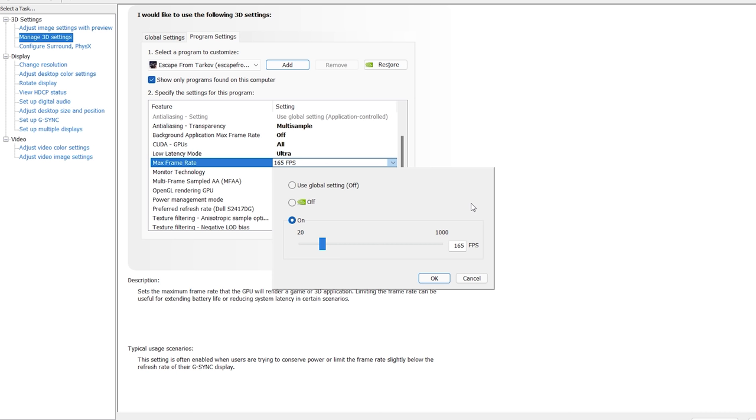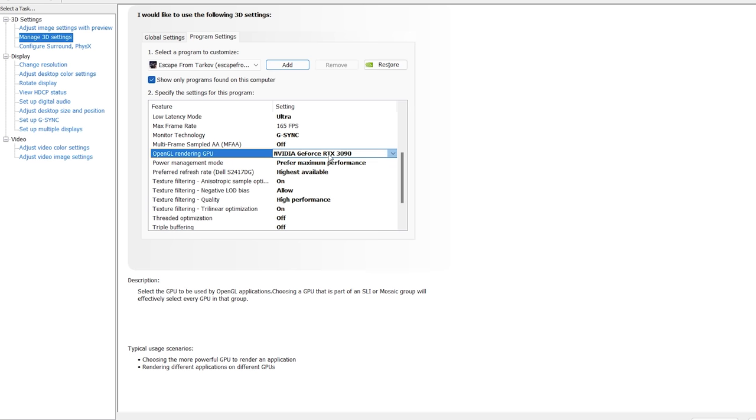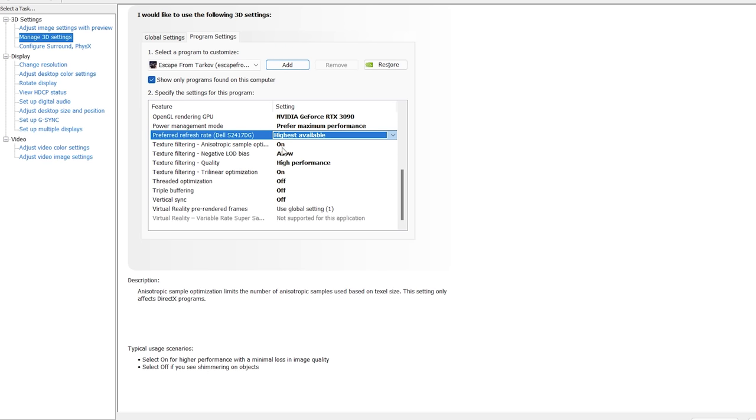Any frame rate higher than your monitor's refresh rate will cause screen tearing and stuttering, so set it to your monitor's actual frame rate. Monitor technology: if you have a G-Sync monitor set it to G-Sync, otherwise set it to fixed refresh. Multi-frame sampling is set to off. OpenGL GPU rendering is set to your Nvidia graphics card. Power management mode is set to 'prefer maximum performance' so the GPU stays at a constant level rather than ramping up and down — this will heat your system slightly but improves performance.